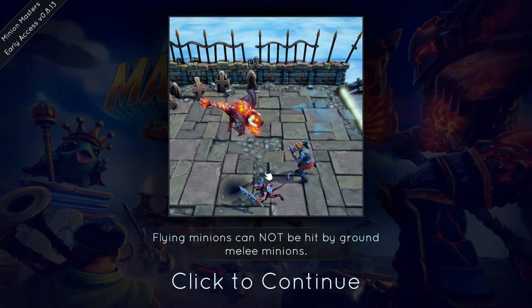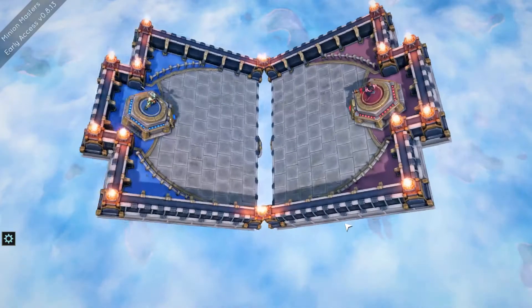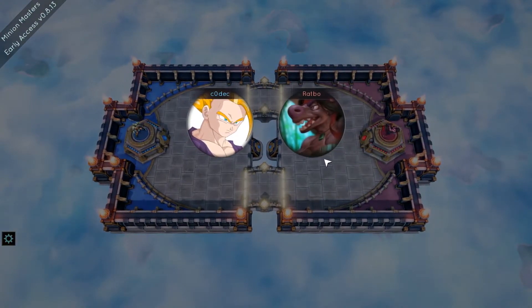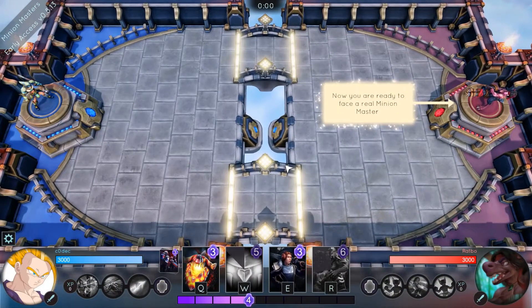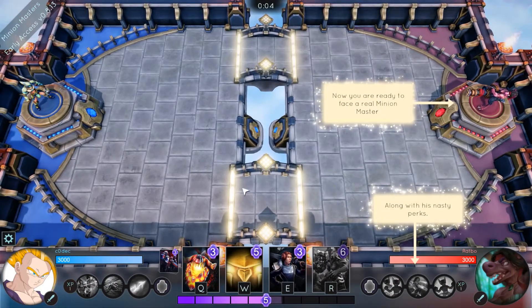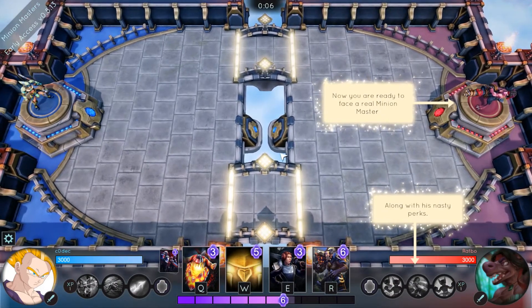So let's go for the fourth and final duel. Flying minions cannot be hit by ground melee minions — okay, that can come in handy. But they can attack them of course, so that's good. And now you're ready to face a real minion master along with his nasty perks.